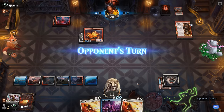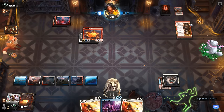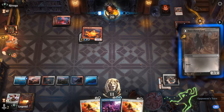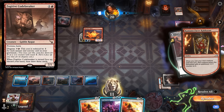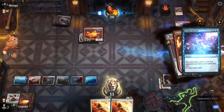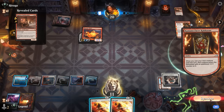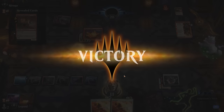We counter the Codebreaker and then Get Lost the Phoenix Chick — our opponent has seen enough and concedes. On to the next one.